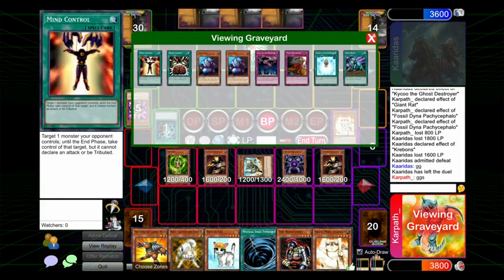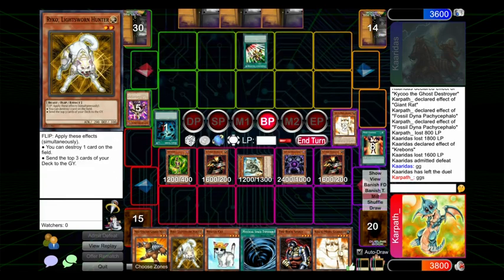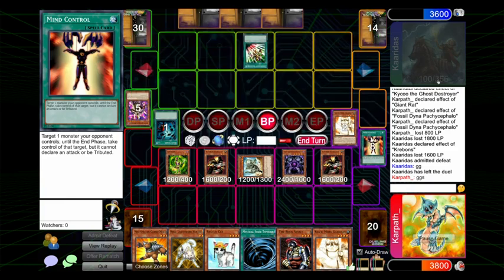We did pull that one out 2-0, despite the abysmal mid-game draws in game two. But we did have the opening turn Dust Shoot, and it's basically impossible to lose with an opening turn Dust Shoot in this format. Anyway, I hope you guys enjoyed. I'm going to keep working on this Rock Cat build and various other Rock side projects, because the decks are a lot of fun. Be sure to like, comment, subscribe, and use my TCG Player affiliate link — it's in the description. See you next time.